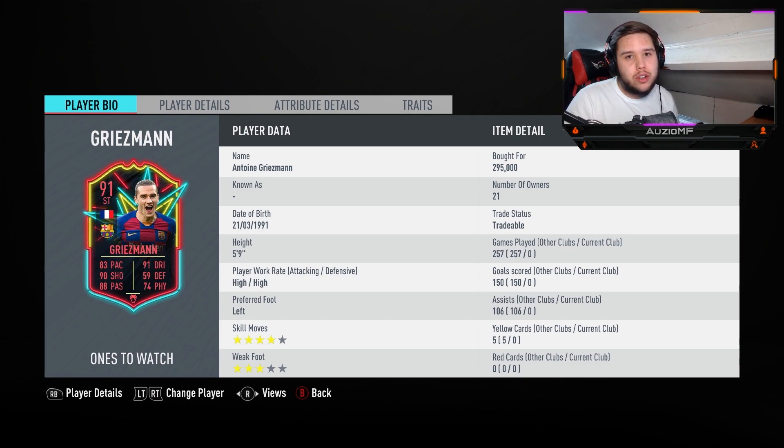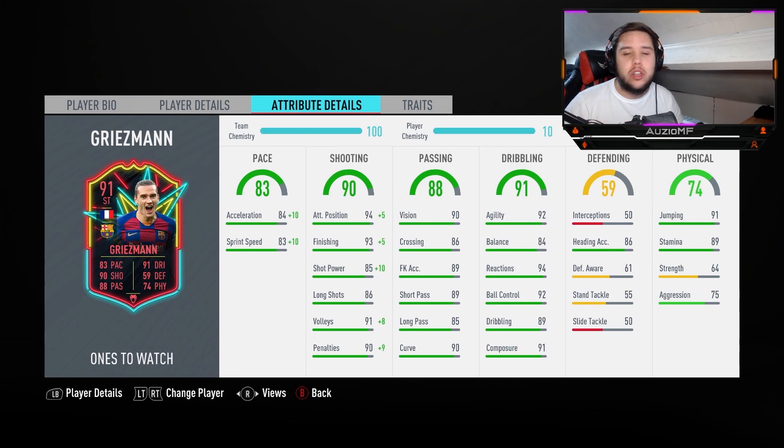The 3-star weak foot, it's always going to be a problem. Everyone knows Griezmann is left-footed and has that 5-star weak foot, and that's what makes that foot birthday card so, so good. The value can cut onto the right foot and actually shoot with it. Now he is on a hunter chem style, he is on 10 chem, 94 acceleration, 93 sprint speed. His pace is insanely fast and he will be outpacing most centre backs.